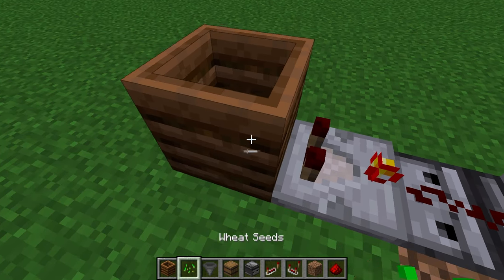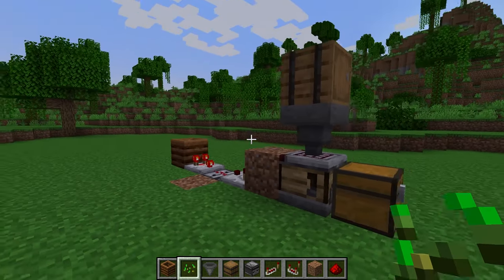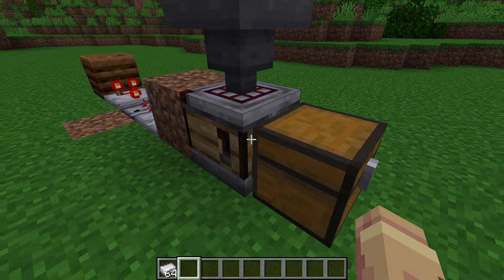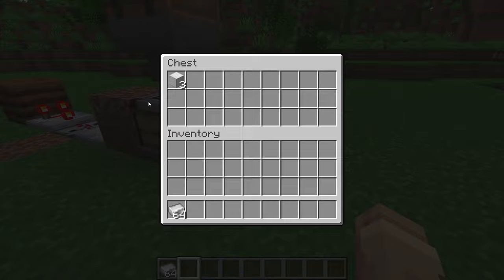The cool thing about this design is that it is tileable, meaning you could have the same contraption repeating to the sides. Let's test this design — fill up this chest with iron ingots and keep the crafter with all nine slots enabled so that it crafts iron blocks. As you can see, this design works perfectly and is automatically crafting iron blocks, and it can auto craft any item that only requires a single material.